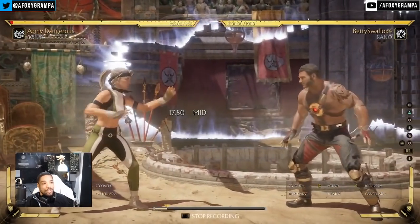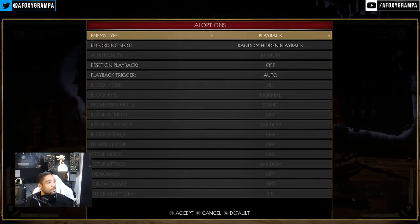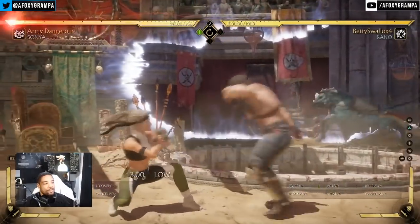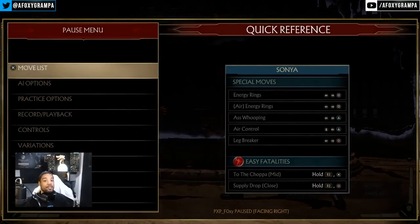As the Kano player, you have another option: 2, 4 into acid actually jails — at least against Sonya. So there's risk to everything in this string, and I don't really advise using it. But for those who do, you can also fill the gap with the suck instead of acid, which is even riskier. If you play this character, you're probably risky and insane anyway.